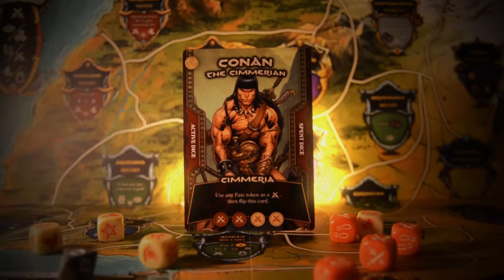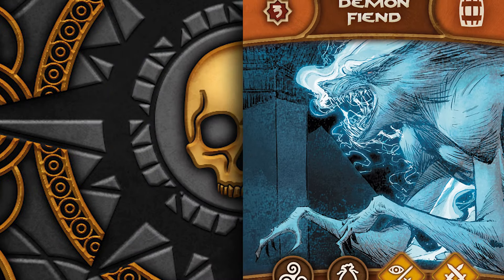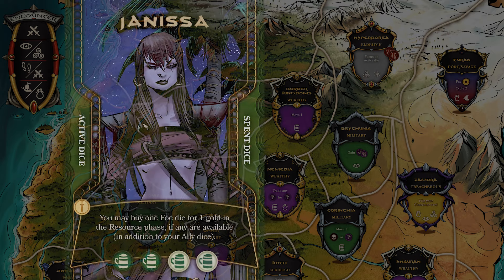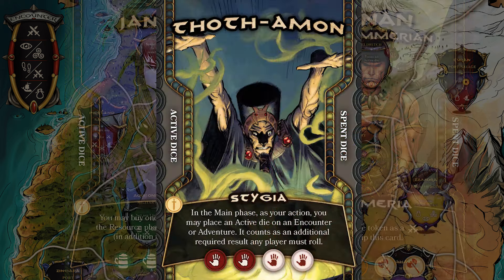With these custom dice, you will pray to the gods for power, explore the world seeking combat and training, and carry out adventures and encounters to unlock beautiful rewards. Each role brings new challenges and routes to victory. Conan and his allies must work together, but prioritize their own personal goals in their search for victory.